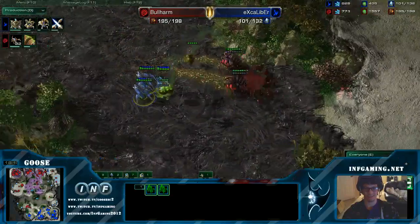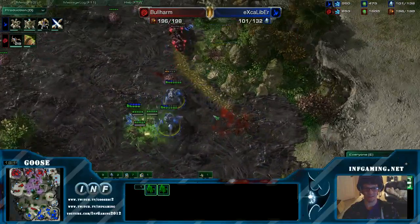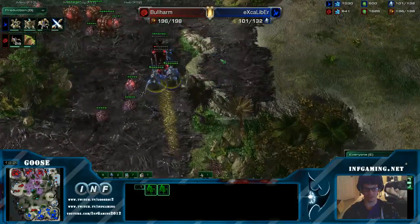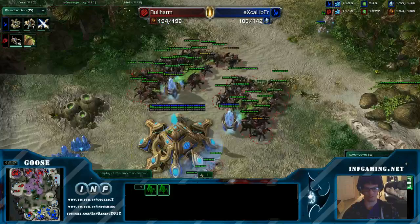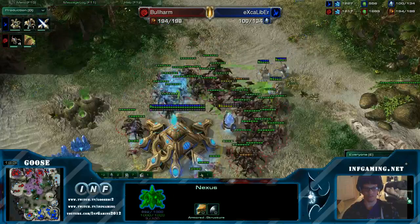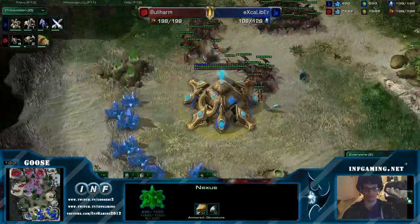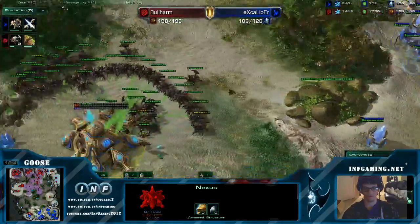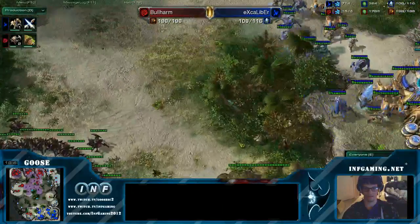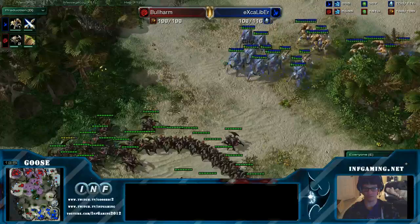He missed a fungal there. And then a nice blink to force another one out. He is sniping Infestors like a boss. Meanwhile he's losing his third though — and it's gone. He can't really defend this, there's no way he can defend that. Bullharm's maxed. He definitely should build like three more hatcheries. This is not gonna be good for him.